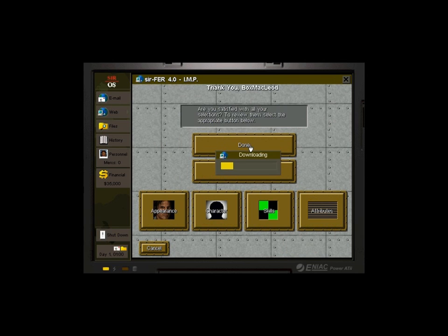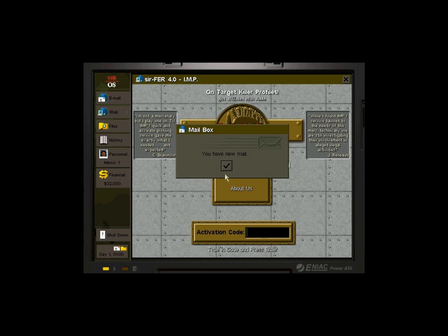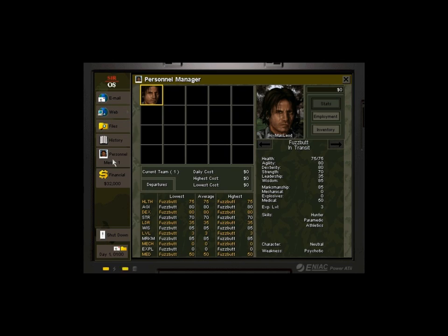We're finished — confirm. Yes! Bingo, there he is. There is Fuzzbutt. He's neutral, psychotic, hunter, athletic, paramedic. Pretty cool stuff.